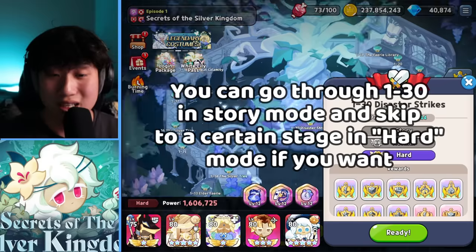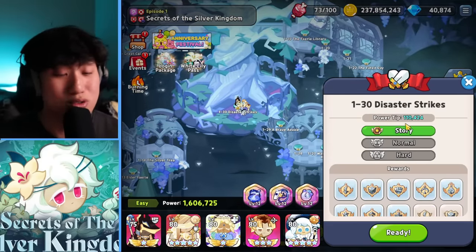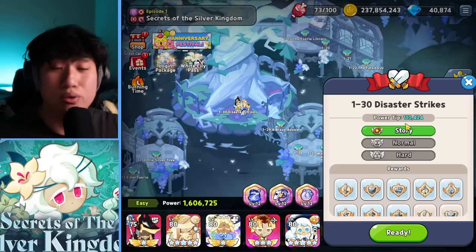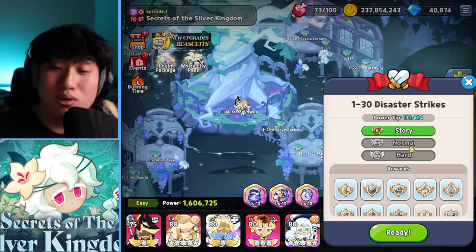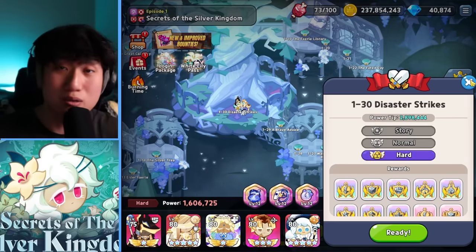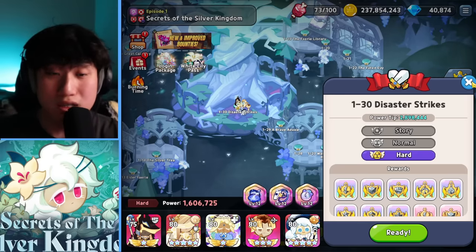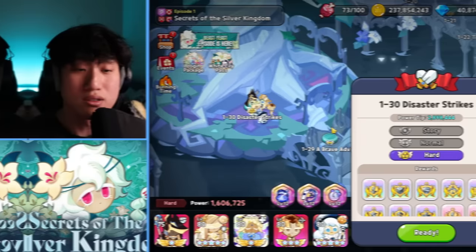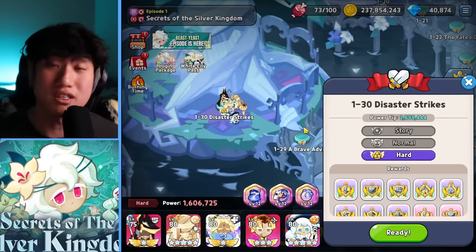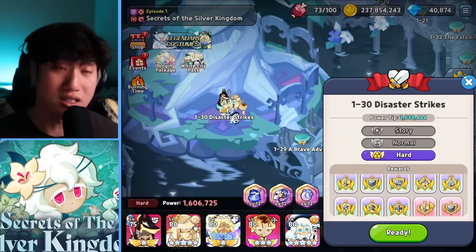You just need to clear everything in story mode — super, super easy. I have 110,000, which is super low and reachable even as a new player. Just clear all the way through story and you can take advantage of normal and hard right away, without going back to 1-1 and doing hard mode in sequence. You don't need to do that. The reason I say you can skip and jump to 1-30 is because 1-30 is a particular stage a lot of people ask about.